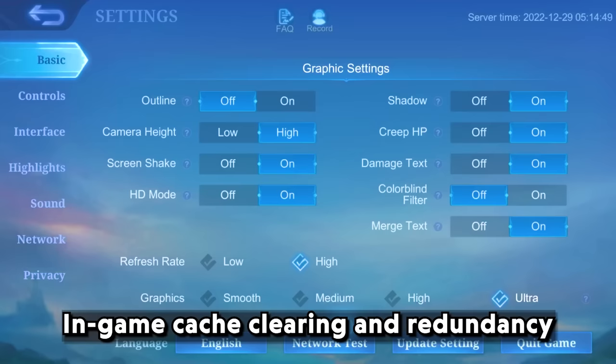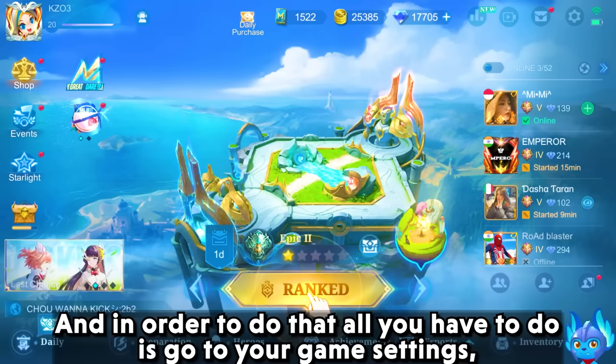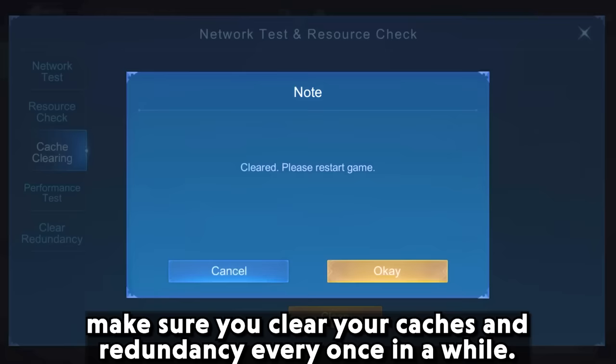The second step is in-game cache clearing and redundancy. Unwanted files can get stored inside your game over time, and you may not be aware that you need to clear redundancy and cache from inside the game as well. To do that, go to your in-game settings. Scroll down and you will see Network Settings, then Cache Clearing and Redundancy. Make sure you clear your cache and redundancy every once in a while.